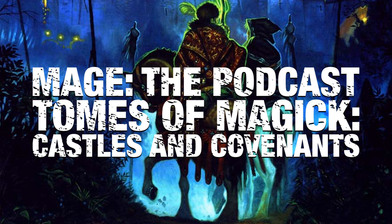It looks like a bunch of their other publications have been done for a bunch of different systems - they have a bestiary for the Year Zero engine which Mutant Year Zero uses, and a basic and expert edition for Dungeon World. Nice work, Trilemma. I don't have anything else to add. Let's kick it off today talking about Castles and Covenants.